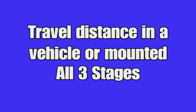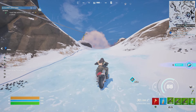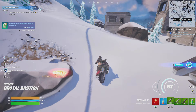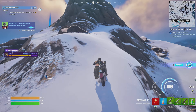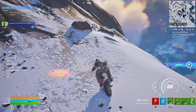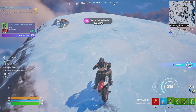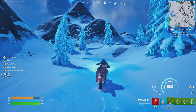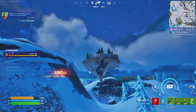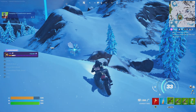The next one is a three-stage quest and we'll show you all three back-to-back. It's travel distance in a vehicle or mounted — mounted is basically where you're standing on top of it or you're a passenger within it. You can use anything as long as it's got wheels on it, just drive around and eventually you'll get it done. The first stage is 1,000 metres, the second is 2,000 metres, and the final one is 4,000 metres. I've cut all three short because the last thing you want is to watch 10–15 minutes of me driving 6,000 metres in vehicles.